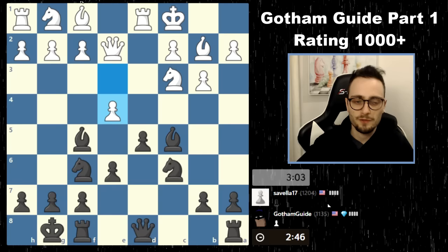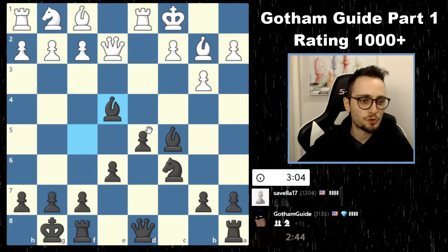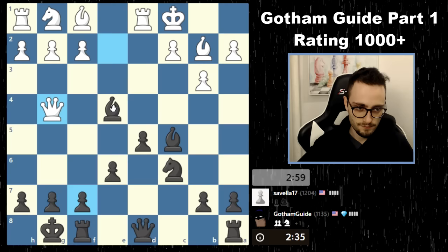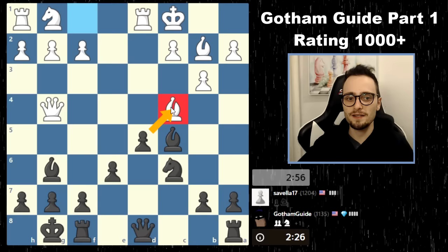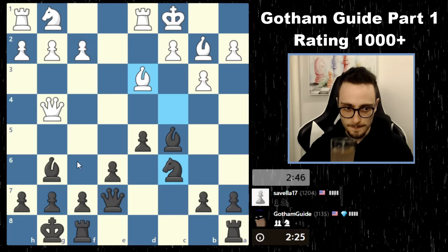e4. The idea is if I take, he takes my queen. But what if I take with my knight? Then if he takes and I take with my bishop, there's no tricks here. If he takes, I win a queen. And then he takes my queen, but I win a rook. Just because you can't take with a pawn doesn't mean anything. We can push or we can just bring the bishop back to block the queen. This is called interposing defense — it's when you play a move to block an attack, you get in the way of the attack. The bishop is guarded. And with this move stepping out of the pin, the bishop is now under attack.